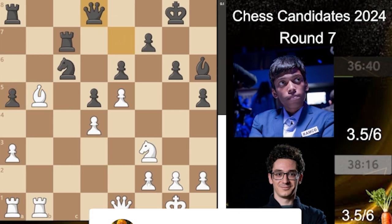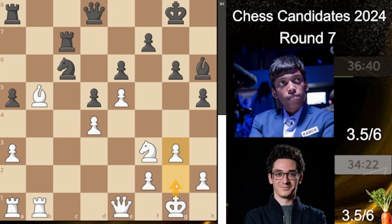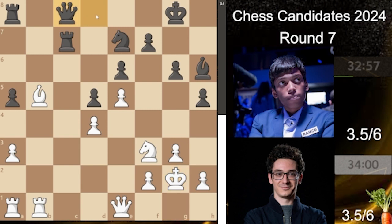Bishop to b5 and queen to d8. White plays g3 with the idea of giving safety to the king for any future back-rank problems — always a useful move. Knight to e7, rotating the knight. King to d2 and queen to c8, having this beautiful open file. The position is still very equal. The bishop can be cemented with a4, and black has a beautiful bishop on this diagonal too. There's no pawn majority to create a passed pawn — it's just wait and see what the opponent does.